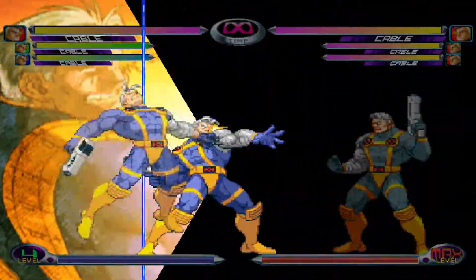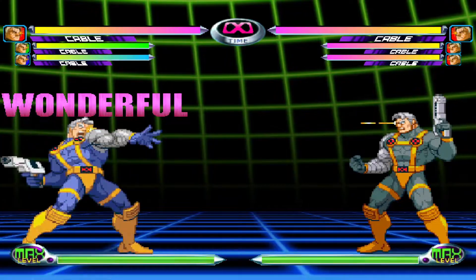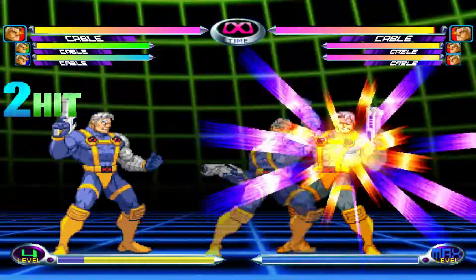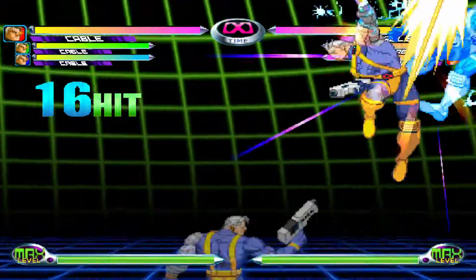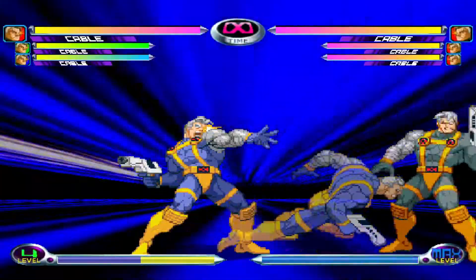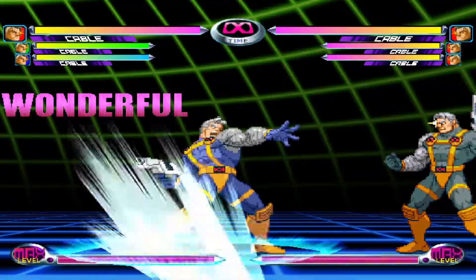Performed with a quarter circle forward motion and both kicks, Cable creates a clone of himself that rushes forward and performs an auto combo if it hits the opponent, while the real Cable can do whatever you want. This super isn't very useful, as if your opponent can be punished, you can always do an Air Hyper Viper Beam for way more damage. You'll barely use this super, if at all.